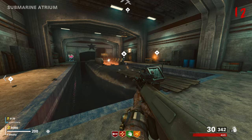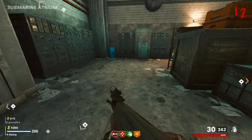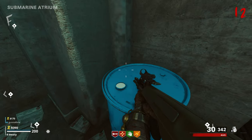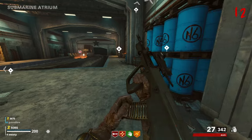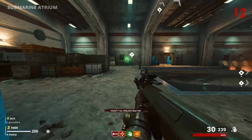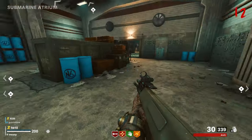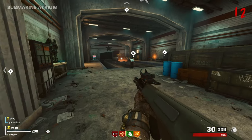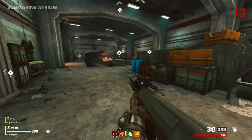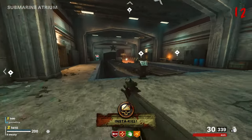I'm in the submarine atrium. I think we're just going to have to keep digging. Requires additional power to lower submarine hatches. Death machine for the first time — you can spool it up but it makes you not be able to move, so keep that in mind.